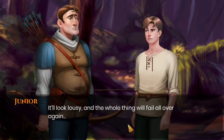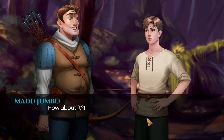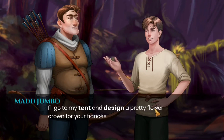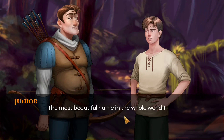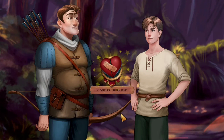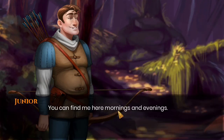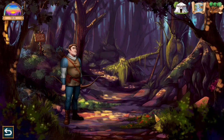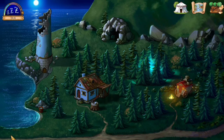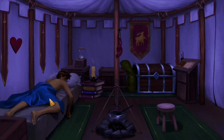Junior wants me to craft a crown for his fiancée and I said yes. Junior is a great hunter and he will help me hunt rabbits — in exchange I will craft the crown. Let's get back to the tent and make the crown for Junior's fiancée.